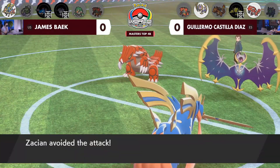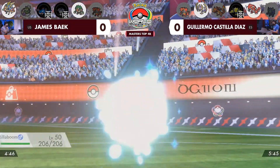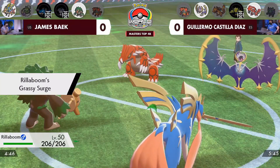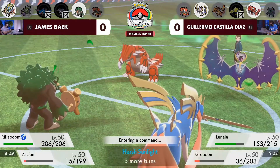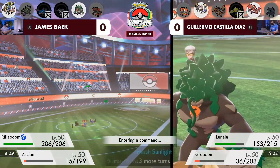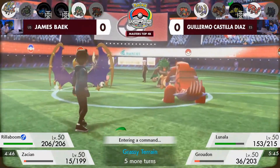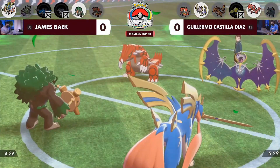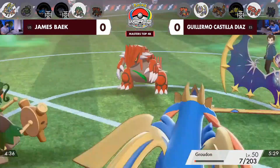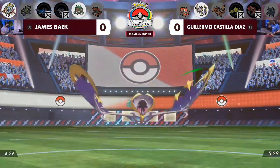Precipice Blades now fire out, but Zacian does avoid the attack, so Zacian still has that speed advantage over Lunala. That broke the Shadow Shield. Rillaboom is going to come in as well — you're looking at this interesting endgame where James preserved that Rillaboom long enough to reset the Grassy Terrain once it expired. There's a really tricky situation though for James, because Incineroar is still available for Guillermo. He needs to find the right time to bring it in and get that Intimidate down. Don't forget: Zacian came in, got the Intrepid Sword boost, then got Intimidated. Rillaboom is going for the Grassy Glide into Lunala — it's not enough for the knockout. Sacred Sword will get it.